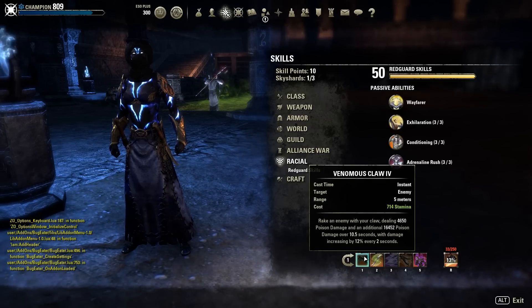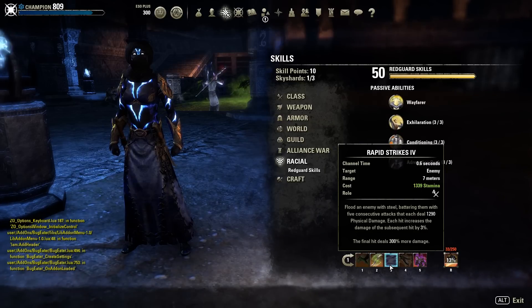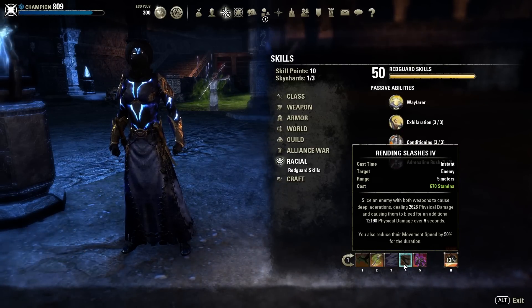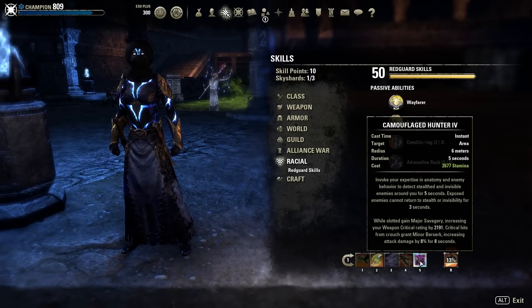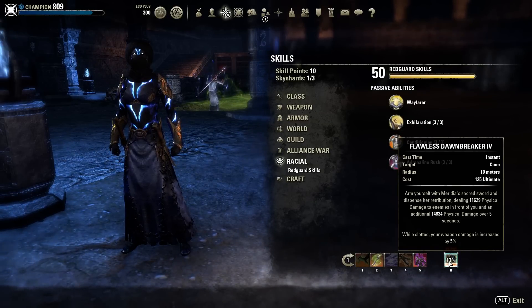Skill-wise on the front bar: Venomous Claw is basically our strongest single target DoT and can be empowered by the Maelstrom weapons. Tornado is our main AoE skill. Rapid Strike deals really nice damage, doesn't cost a lot, and we need it to get the extra 2k weapon damage from Maelstrom weapons. Rending Slashes is also a really strong single target DoT. I have Camouflaged Hunter here - I never use this skill but you'll see why it's there.